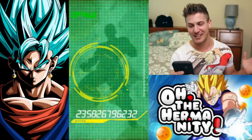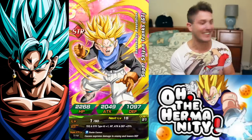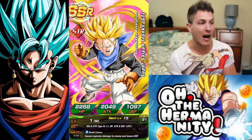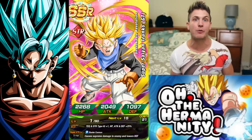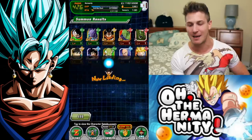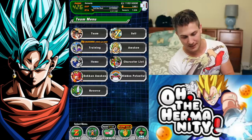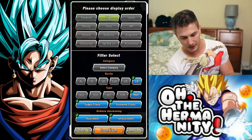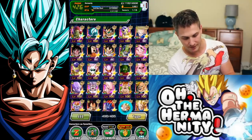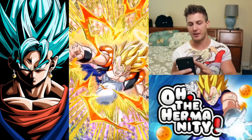So yesterday I had extras of this Trunks — I Z awakened him to UR so I could use him to boost the super attack of Tech Hanky Trunks — and now I'm getting him again. That's really irritating. Let's go to Gogeta and click on him, let the game know we want this card or other units that look like him. Here we go back to summons.